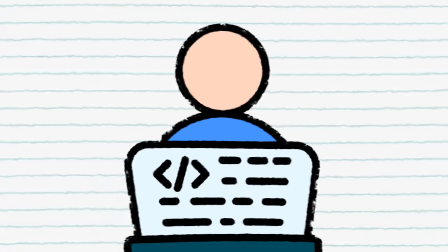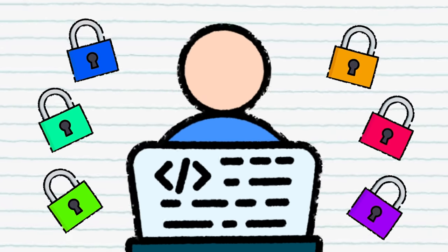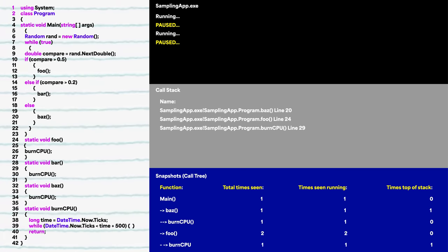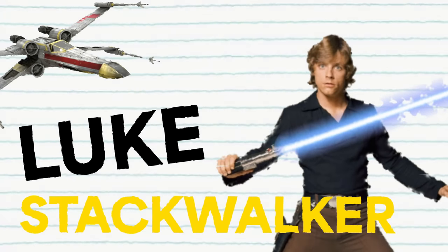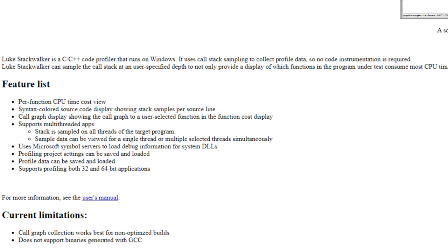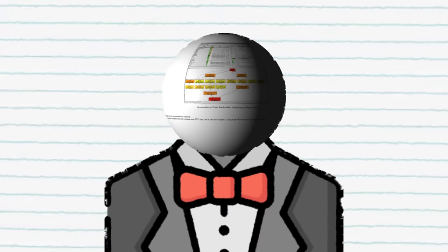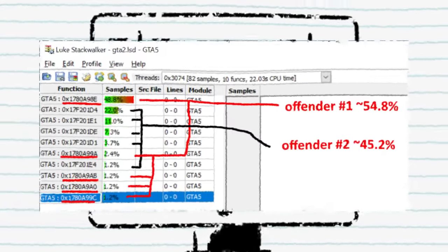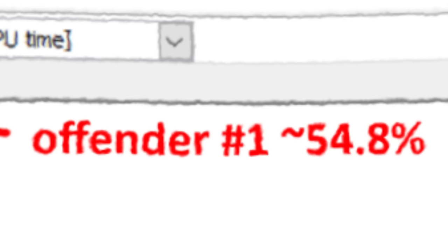In comes another form of software detective skill: stack sampling, or CPU sampling. This is really the only option for closed-source applications. You take snapshots of what is running at a set time and create a calling tree to see how long something takes and its following functions. The author used a tool called Luke Stackwalker — really old software with a strictly HTML website and utility-only purpose, fitting the old-school programmer aesthetic. Since it was closed-source, you can't automatically tell what each function is, but they have roughly the same function address. Two bottlenecks emerged: one at 55% and the other at 45%.